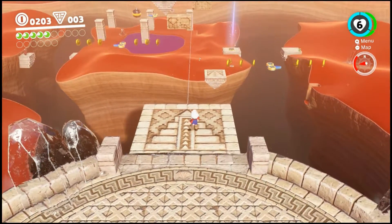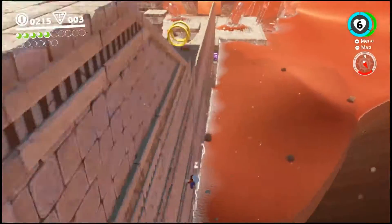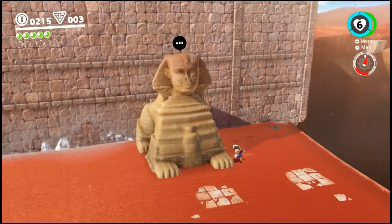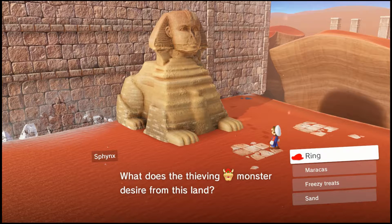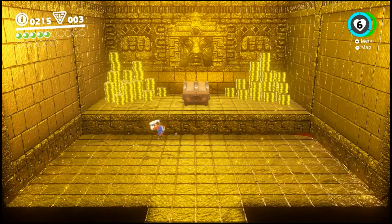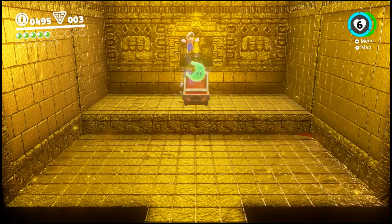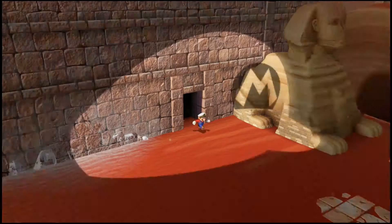Oh no, oh no, what have I done? This guy right here — greetings shoveler, and to your hat as well. Can you answer my riddle? What does the thieving monster desire from this land — ring, maracas, freezy treats, or sand? It is the ring — or the bonding fan thing. We can go ahead and enter. I ran right into that wall, but we can enter this little secret room. Absolute tons of coins over there. Gonna make sure to grab all of these before I open up this chest — and of course it has a moon in it. Sphinx's treasure vault. See what I did there — roll out!